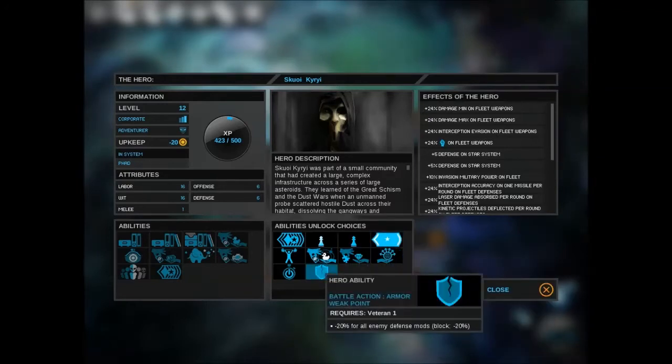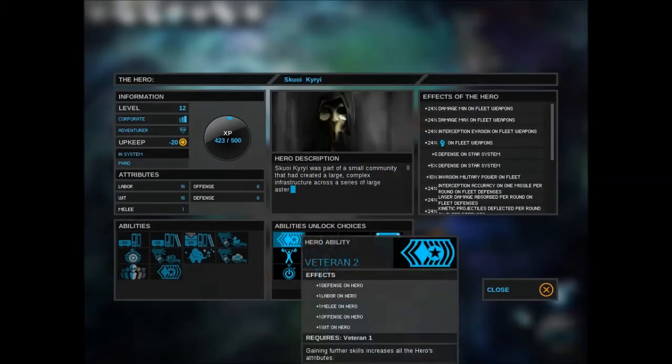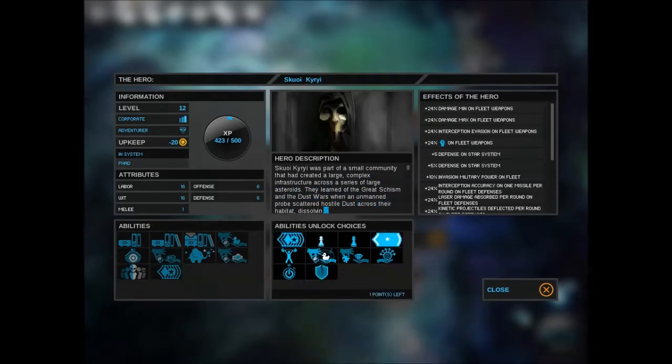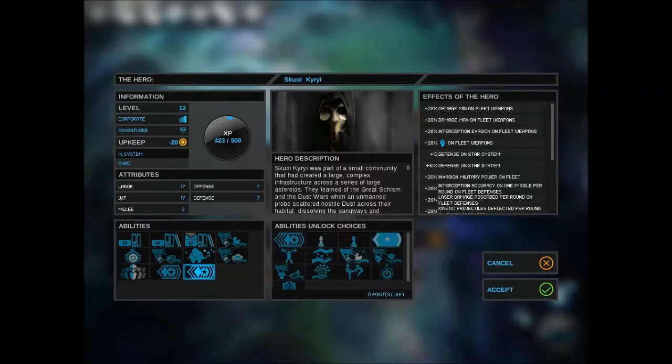These two here are new — for enemy defense mods. They're kind of just ship things though. If I just upgrade again, because I'll be upgrading labor and wit, as well as melee. So let's just do that again, and we'll see what else they've got later on.